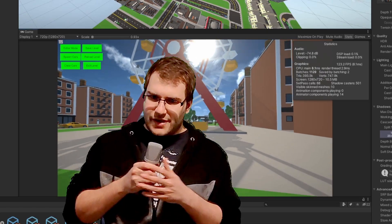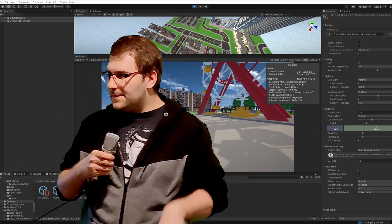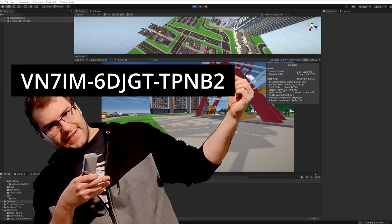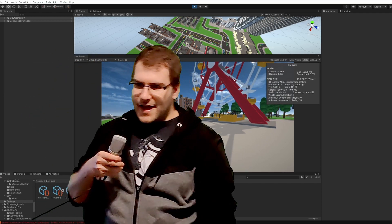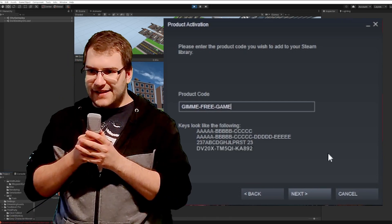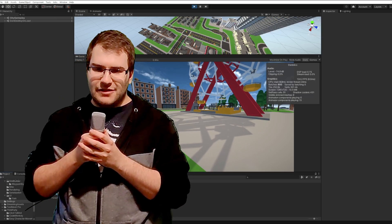Let me give you a quick example. This is a Steam key. If one of you was fast enough and typed it into Steam, you will now have access to Gridlocked as soon as it releases.